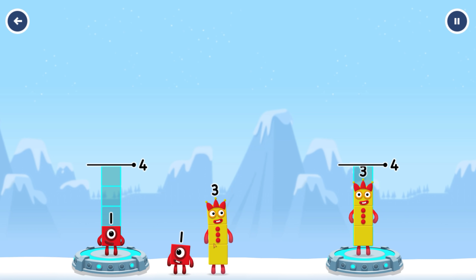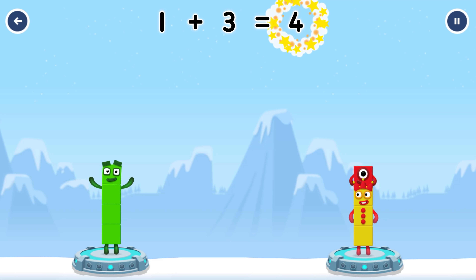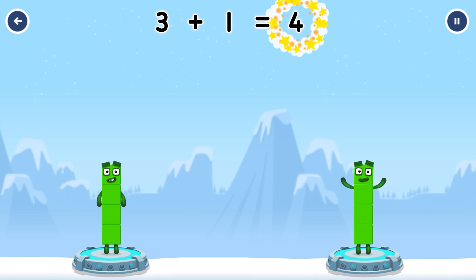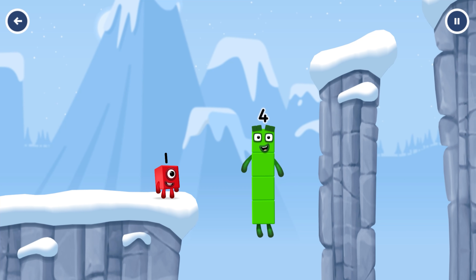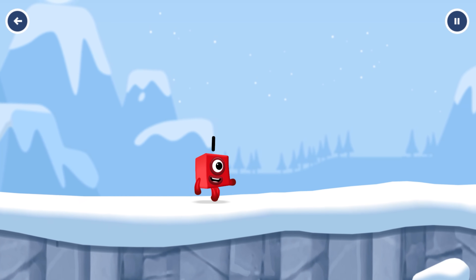Share the number blocks evenly to make two groups. You got it! One plus three equals four. Three plus one equals four. Four equals four. I am four! Have we met before? Good job!